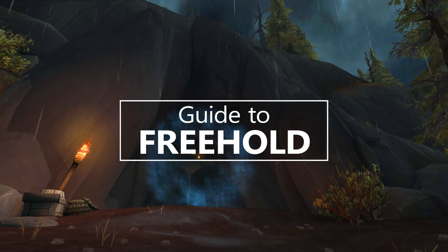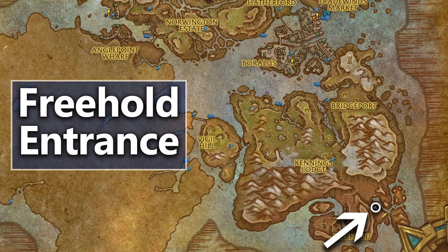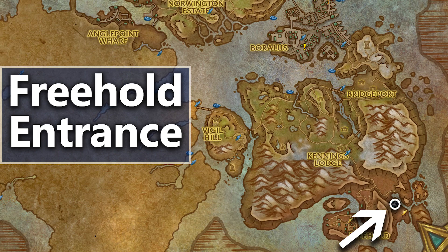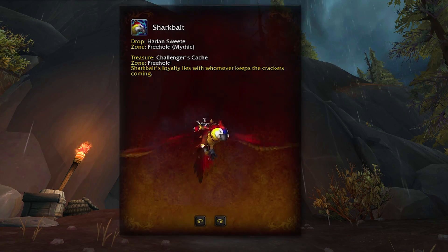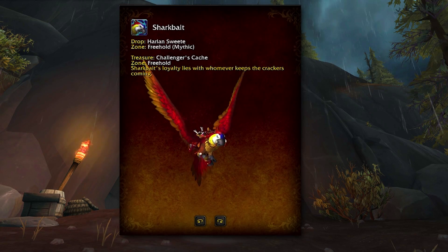Hi, I'm Hazel and this is a guide to the Freehold Dungeon of BFA. The Freehold entrance is found in the south of Tiergard Sound near a convenient neutral flight point. It's a pirate haven complete with cannons and parrots, and there is a rare drop parrot mount from here so some of us are setting up camp.